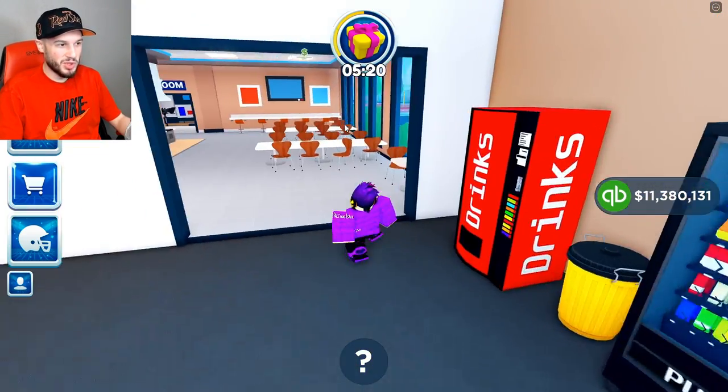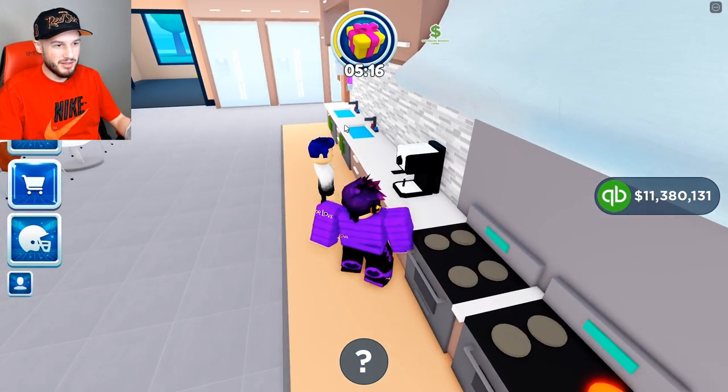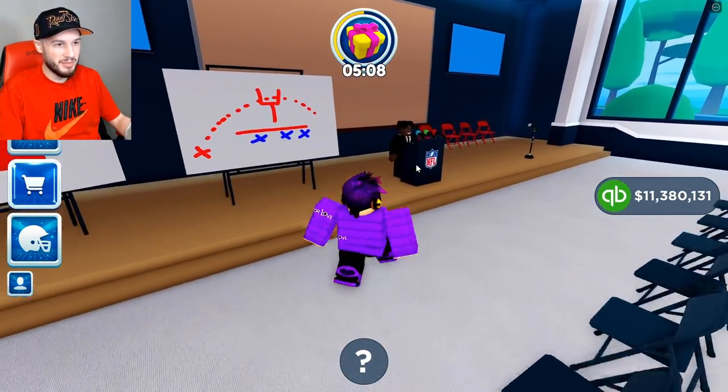Let's start on the basement to the left. More TVs, vending machines. We got a nice kitchen here — my man's making some coffee, doesn't have a cup, he looks a little disgruntled. Then here we got the press room — my man is giving a speech to nobody, maybe just practicing.